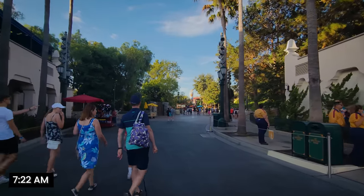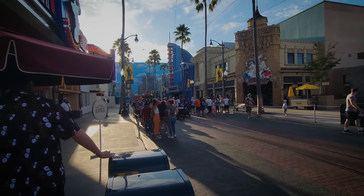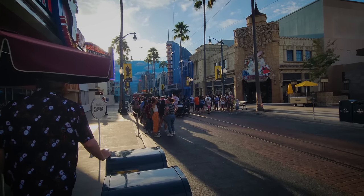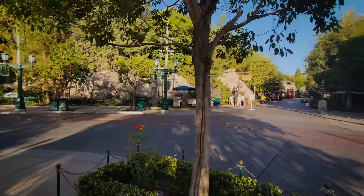Part of the reason is I don't have a rope drop strategy for DCA because I don't do a lot of rope drops here. The park is opening at 8 a.m. Doing a quick scan — it's a little different than Disneyland where they've got the hub. At DCA, the rope drop for most of the park is at the entrance to Avengers Campus, which makes sense given the attention on Web Slingers.